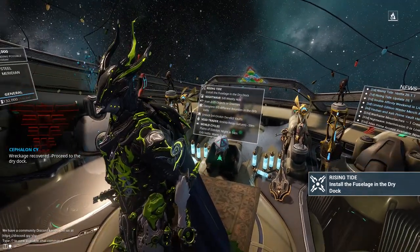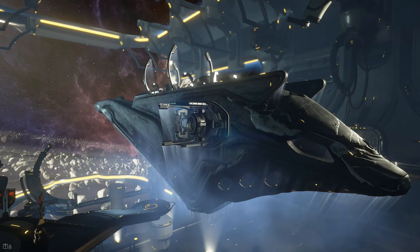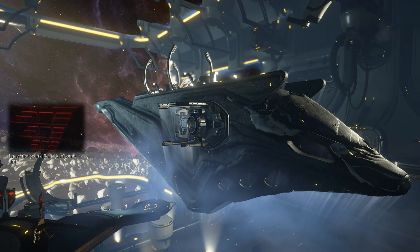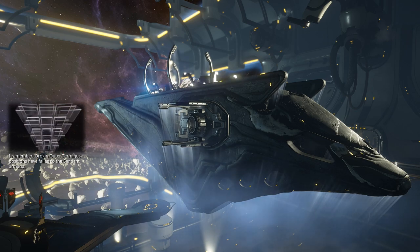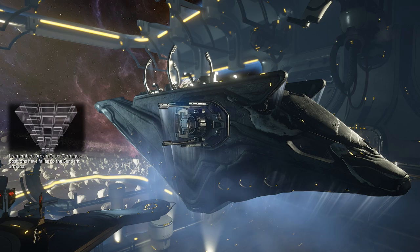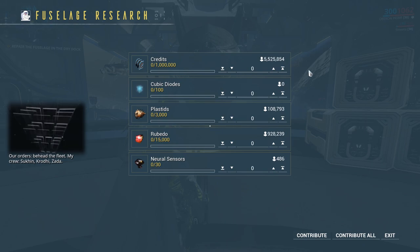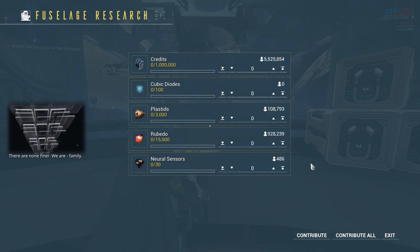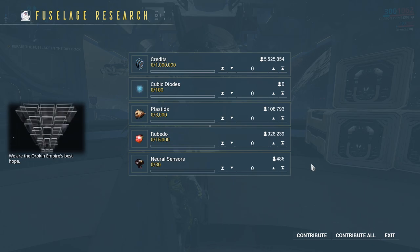Wreckage recovered. Proceed to the drydock. Orican Outer Terminus positions have fallen to the sentient armada. Our orders: behead the fleet. My crew — Sukin, Krodi, Gisada. There are none finer. We are... family. We will stop this war in its tracks. We are the Orican Empire's best hope. We... were.